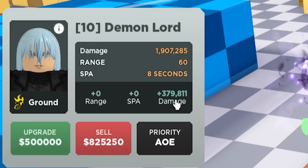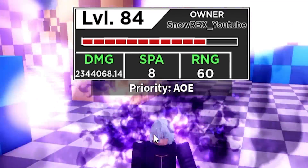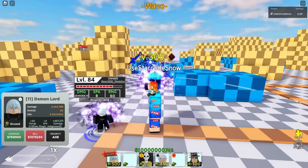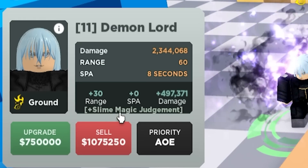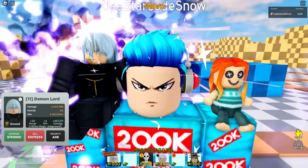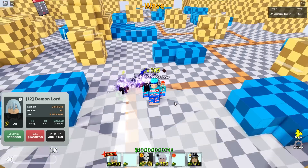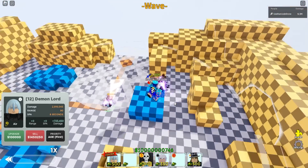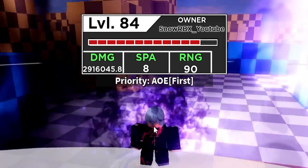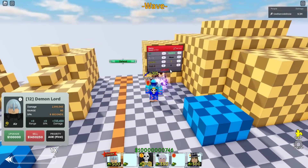Rimuru is gonna get another new skill: Slime Magic Judgment, costing 750,000. It gives plus 30 range and 497,371 additional damage. If full AOE is retained that would be a big one. Expectedly it's no longer gonna be a full AOE, but just like SSJ4 Goku it's gonna have a size of circle AOE. Rimuru's damage is now 2.91 million, and its new range is 90. Checking the new animation — kind of like a portal explosion, reminiscent of Megamin's attack. If you're a big fan of Rimuru, you'll know the reference. Rimuru can now also attack air, so it's now a hybrid unit — really good news.